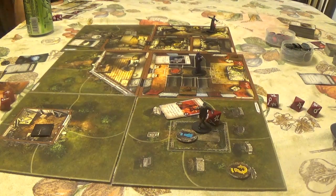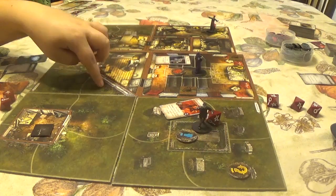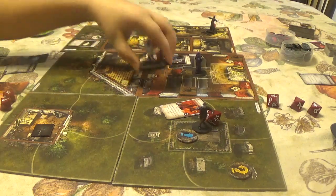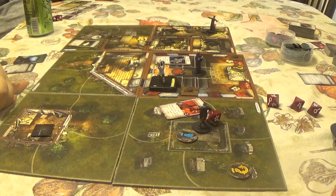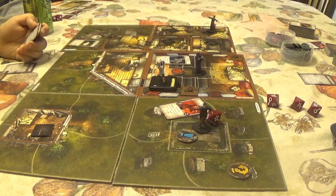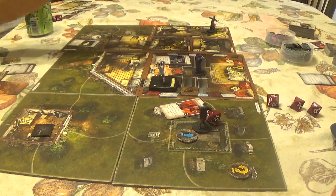Finn is in an outdoor space and must check — Will 2. He passes. The maniac moves two spaces. No investigator is in that space. CJ has to do a horror check: flip one horror face up. The card reads 'Flashback' — flip one other horror face up and discard this card.